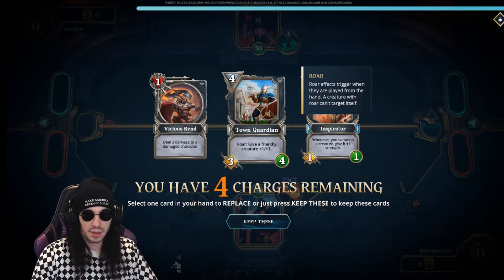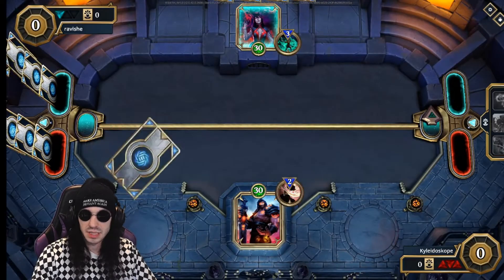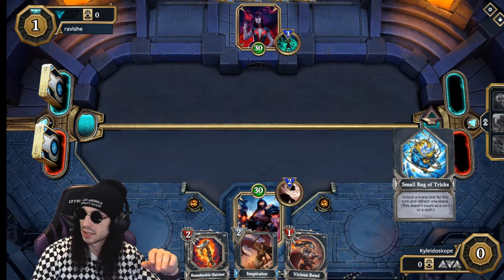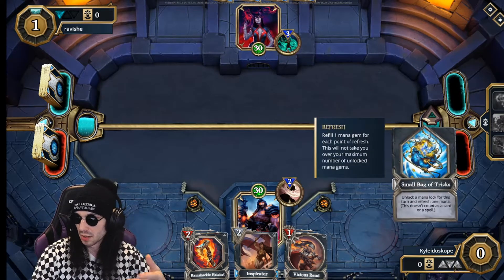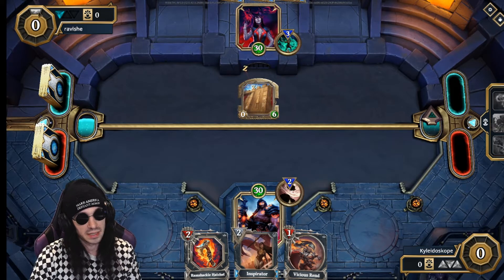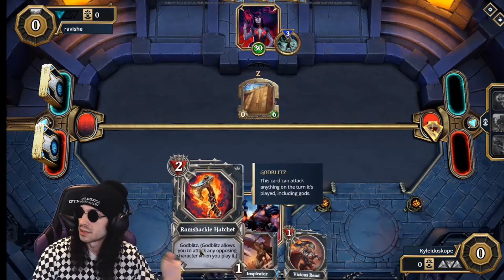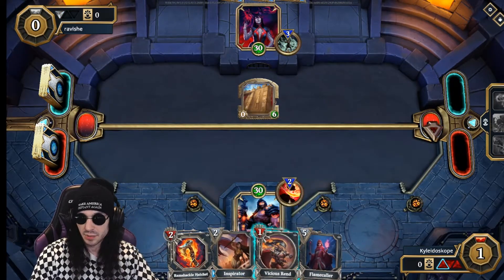I'm going second, so he's going first. Up here he has one extra mana, and I have three down here because I go second — I get awarded three mana for going second. It starts with one mana up top, and all the mana is the same type, which is what makes it easier than Magic: The Gathering.